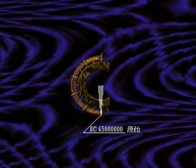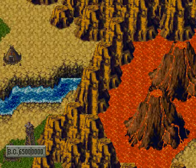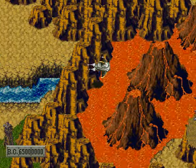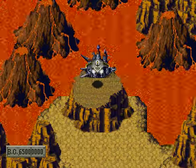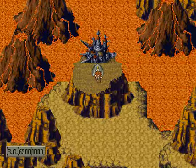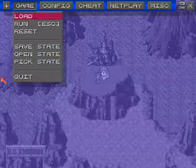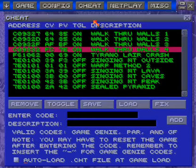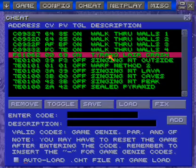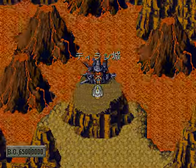Melchior's Hut isn't over there yet. Let's go to 65 million BC. You can hear the world map theme here is slightly different from the final version, if you're as big a nerd as me. And now I'm going to turn on the Tyrannolair crash cheat, because without it this map will crash when I enter it.